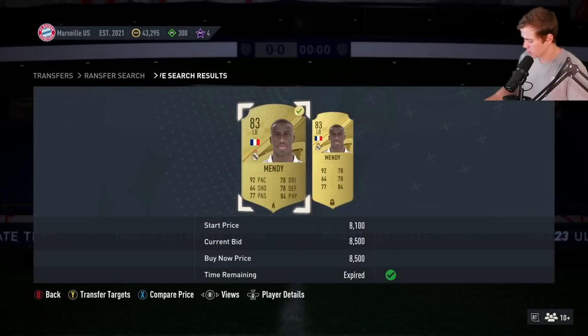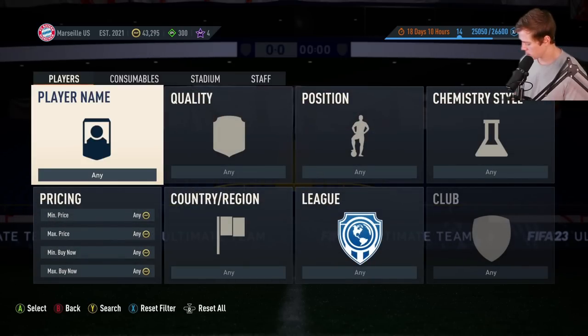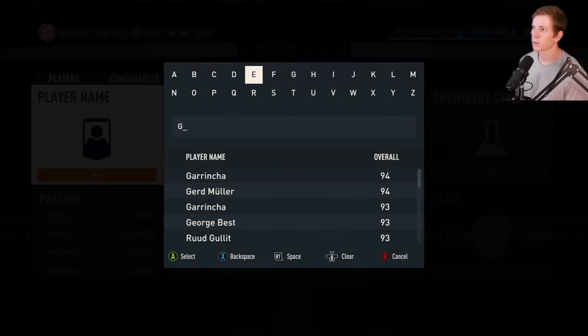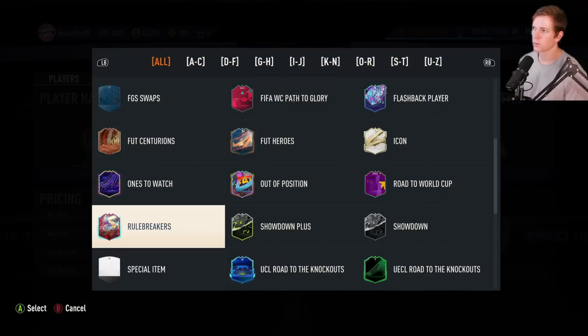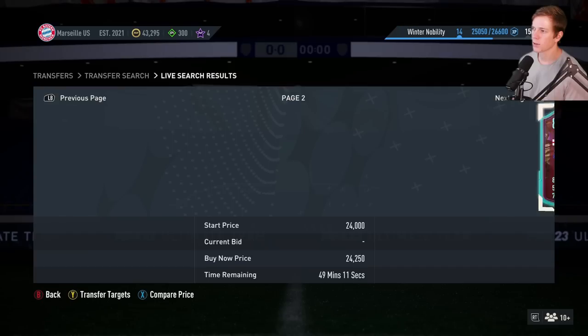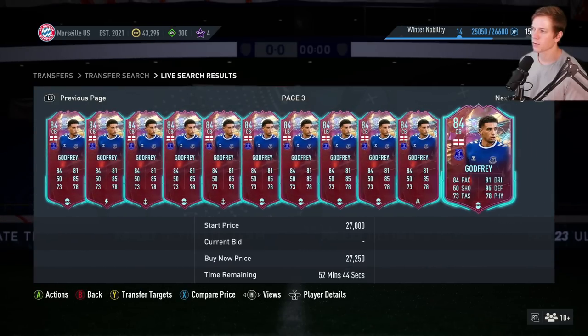Next up we're gonna grab Godfrey at center back, and it looks like it'll be a Rule Breakers card as well. So we'll go quality, Rule Breakers — don't know the price on this one. Right around 24,000 looks like kind of the target for him.